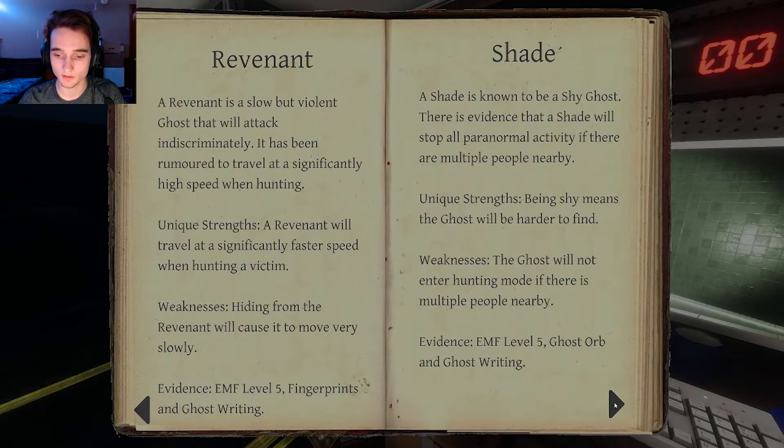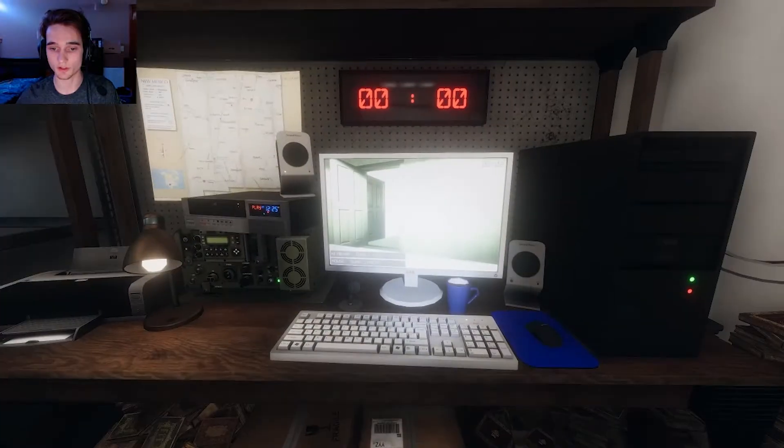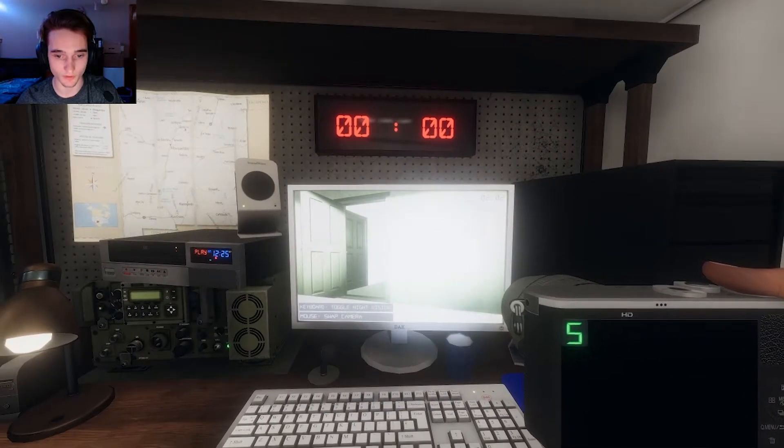EMF 5 for the Yuri — a ghost that has returned to the physical world usually for the purpose of revenge or hatred. Unique strength: Yuris have been known to have a stronger effect on people's sanity. Smudging the Yuri's room will cause it to not wander around the location for a long time. Ghost orb, ghost writing, freezing temps. It turned the light on again! So freezing temps is the Shade's evidence, and EMF 5 is the Yuri's — so I've gotta go for one of those now.